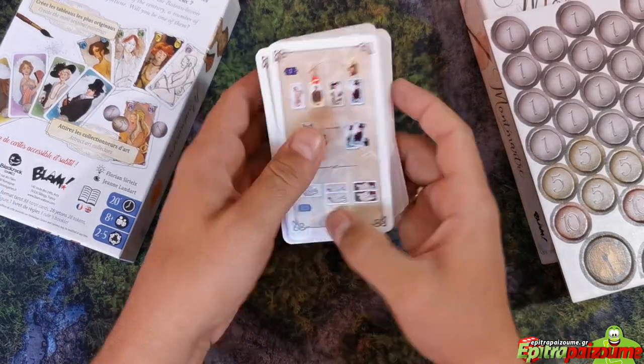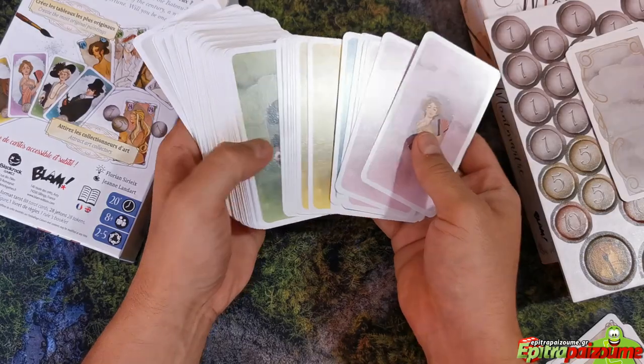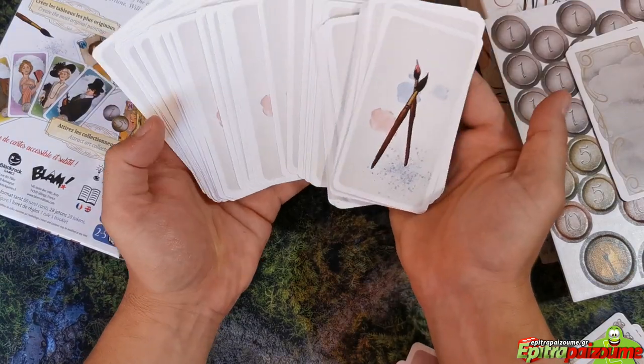The art looks very nice. These cards should be the contracts, and these are the potential buyers. This is the majority of the cards — the paintings — which have a distinct backing.